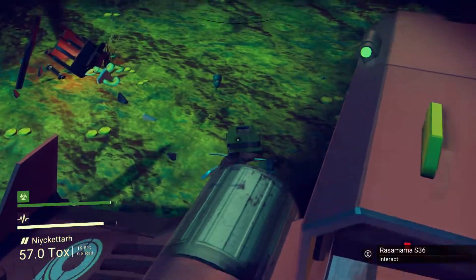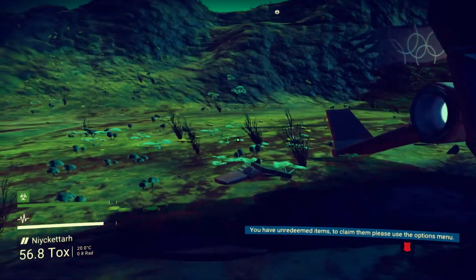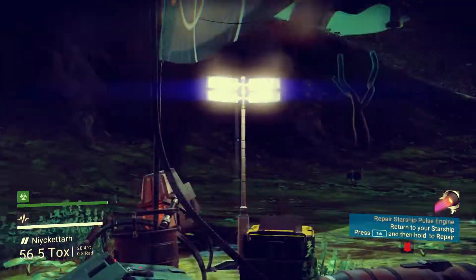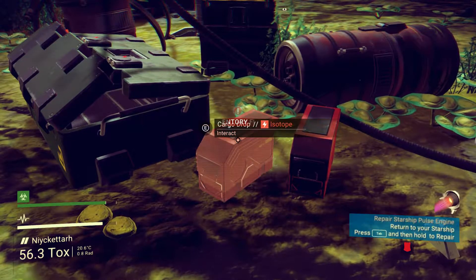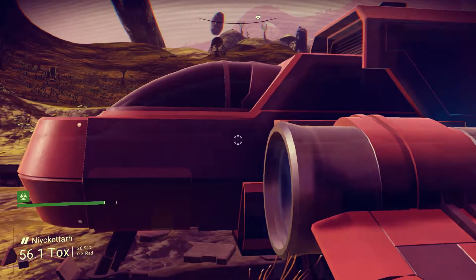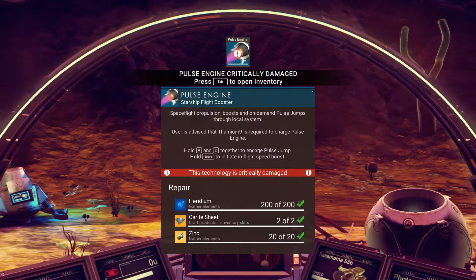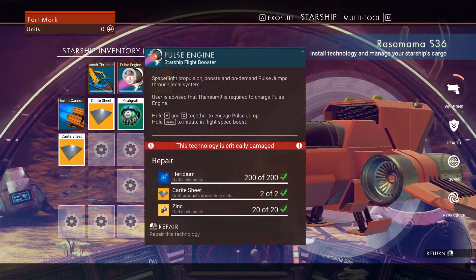Hello, and welcome back to another episode of No Man's Sky. When we left off, I noticed that I — oh, that's the flag, dammit. I noticed I didn't go check these out, so let's get into this ship. Pulse engine — oh shit. Holy shit, we've got enough to — well, I did not. Okay, we can repair this damn thing!